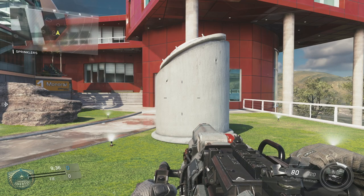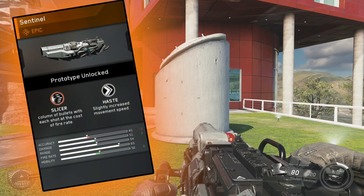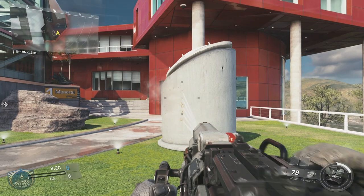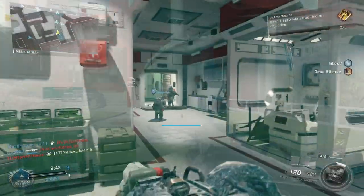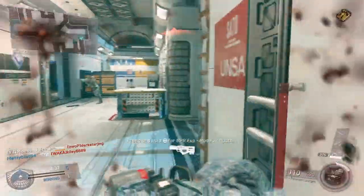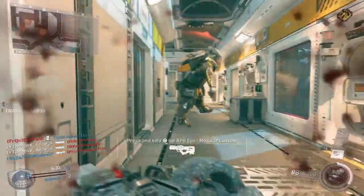Welcome back to the channel. Today we're going over yet another epic variant — the Mauler Sentinel, which we saw in Wednesday's update. It has a brand new unique perk called Slicer, which fires five bullets in a vertical line instead of one bullet at a time. I'm doing really well with it. It's a highly recommended epic to get. If you're into LMGs, this is probably one of the best.